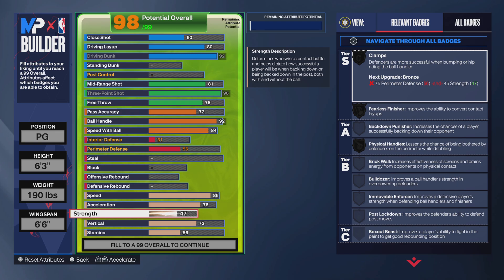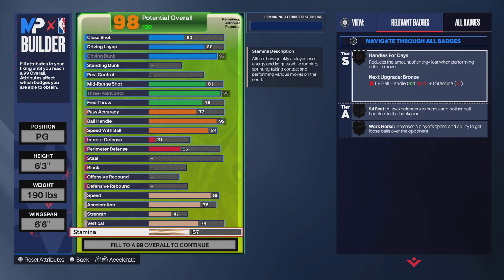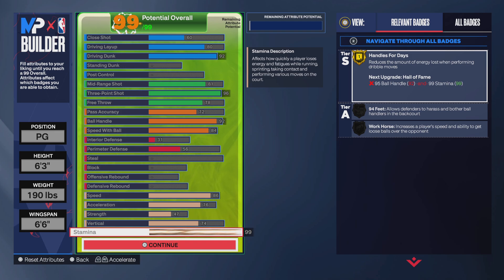And then keep the strength low — we're not Shaq with that, so we don't need that. And then go with 74 vertical, so that gives you post fade on bronze and then early wizard gold. And then use the rest on stamina, which gives you handles for days on gold.